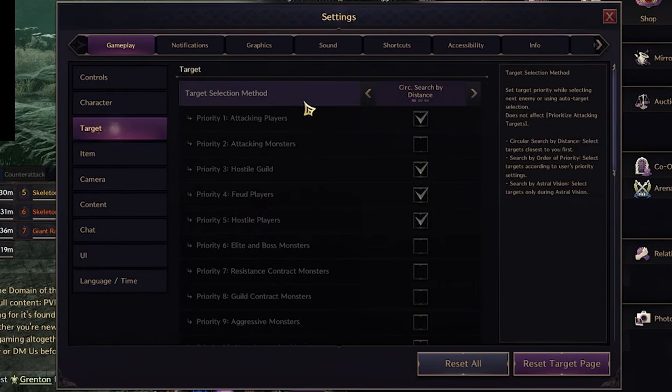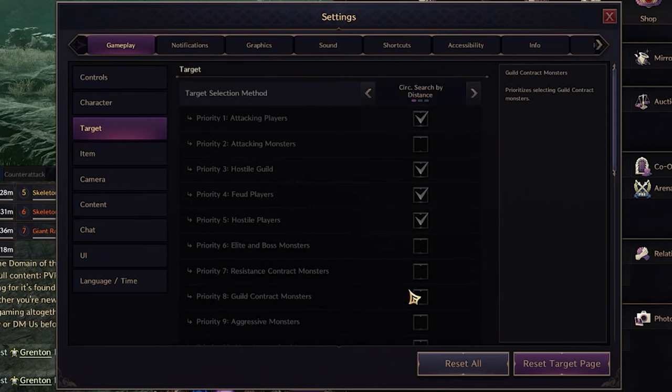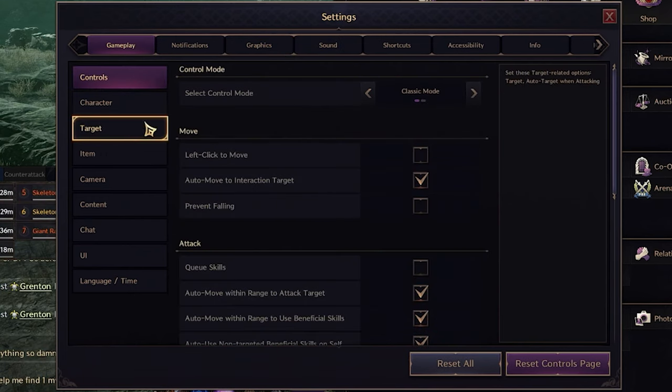So that's the first thing to remember: switch target method based on whether you're PvPing or PvEing. For PvE, target method should cover every single monster nearby and even players.